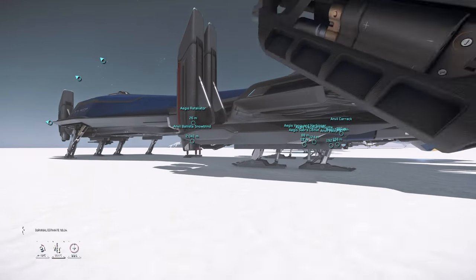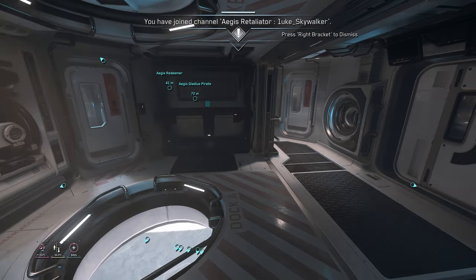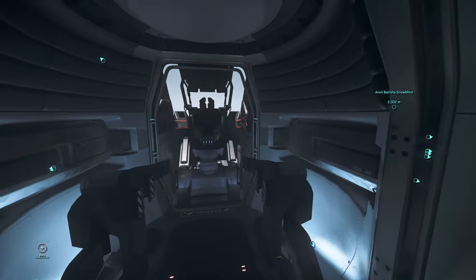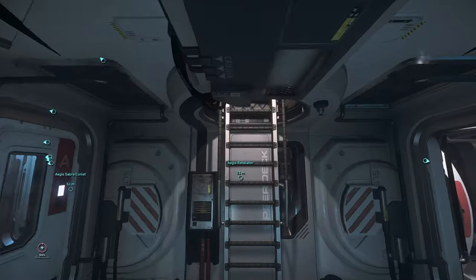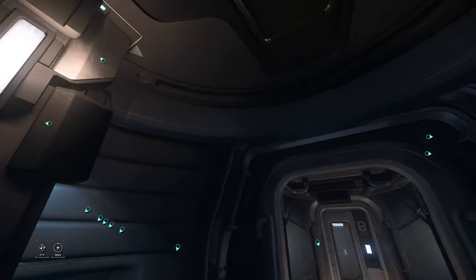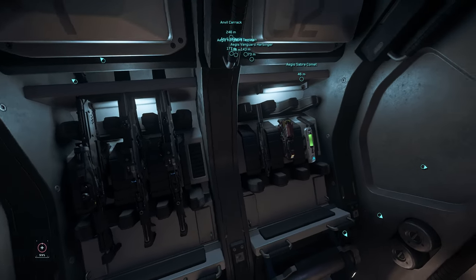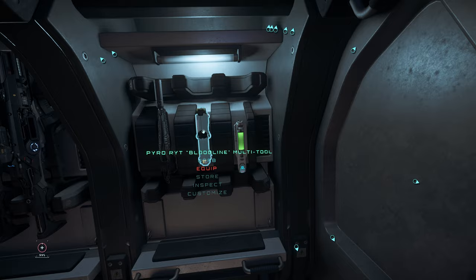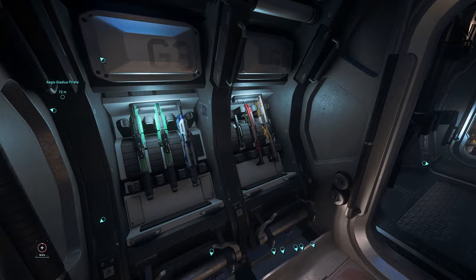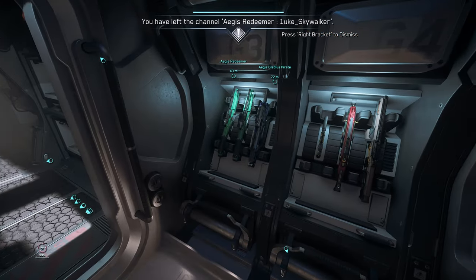Next ship is the Retaliator. I really love the weapons racks on the Retaliator — if I hadn't done this project, it probably would have taken me a while to find them. The weapons rack is behind the pilot seat. You have a turret here, but you have to climb the ladder, get on top, and walk across over this turret. And it's all here — look at this: 12 slots. You can put size one and size two weapons, pistols, tractor beams, and med guns. How nice is that? If you have a Retaliator, be sure to make the best use of this weapons rack.